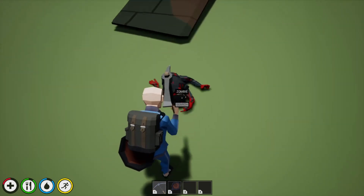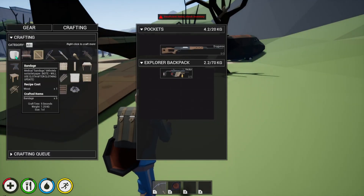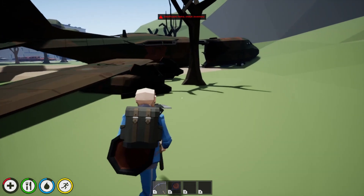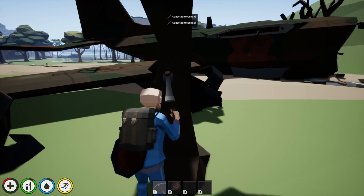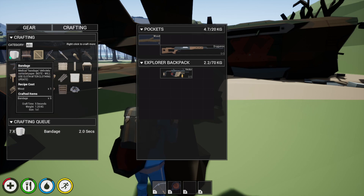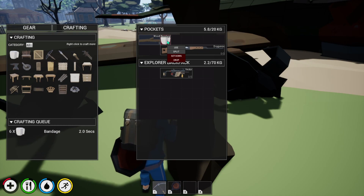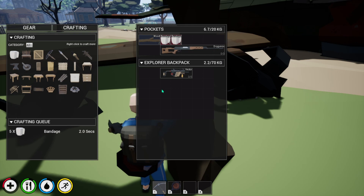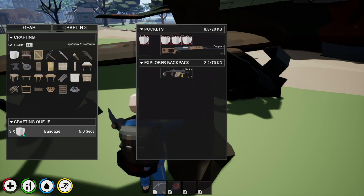I need to find resources to make bandages. I need wood. I don't have wood. Can I chop this down? I need quite a few bandages. Can I equip this? I can't, but I can use it. I think having a good quantity of bandages is going to be nice.